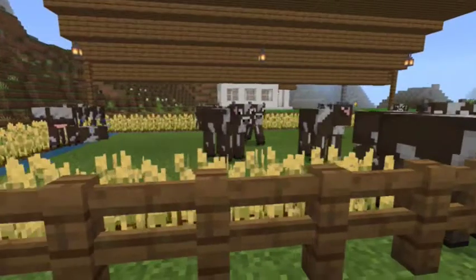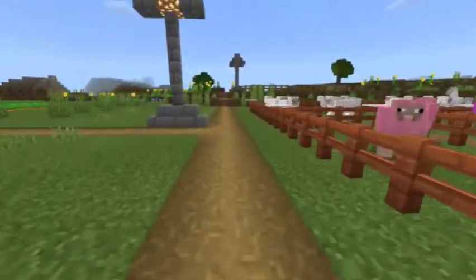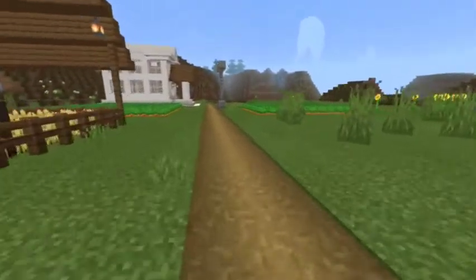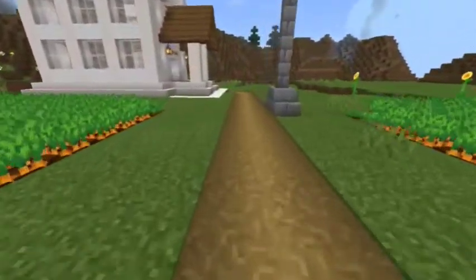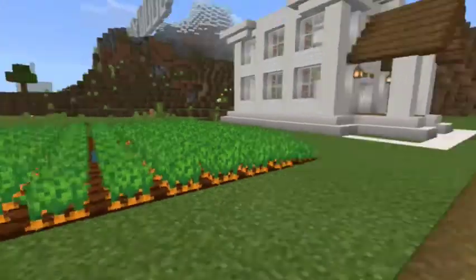Now here's a cow farm. There's a pig farm and a small carrot farm. There's also a small guy here.